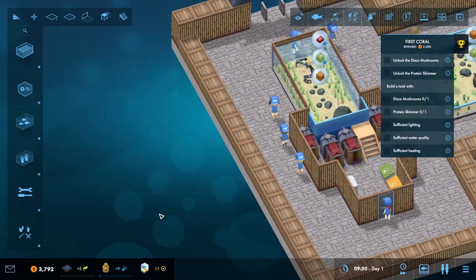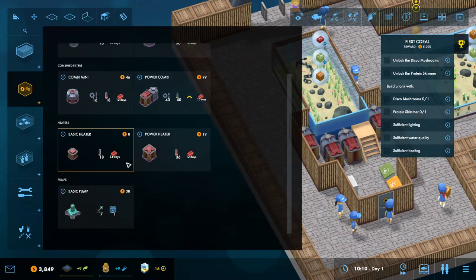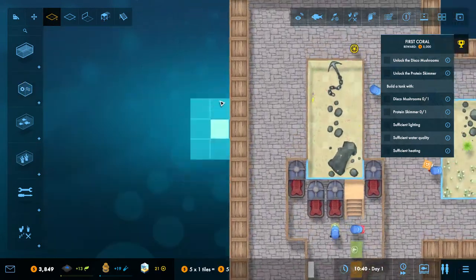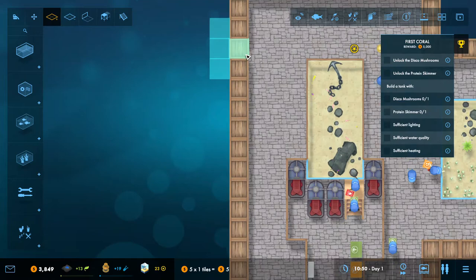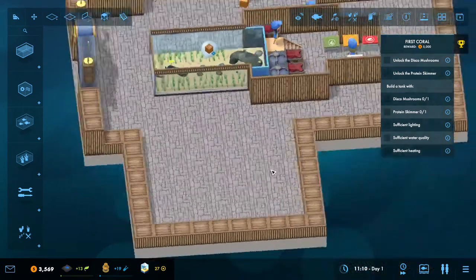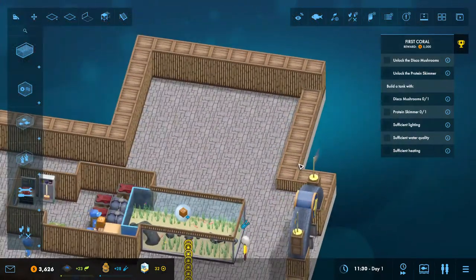Unlock the Disco Mushroom and unlock the Protein Skimmer. Yes, I'm doing that. I don't have them yet, so I'll just have to keep an eye on it. The thing about corals is they need light to survive. I think after I unlock the coral, they'll give me lights to use.